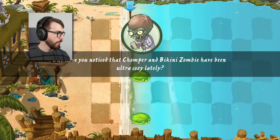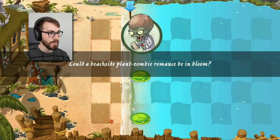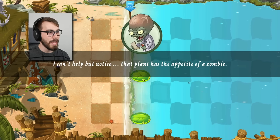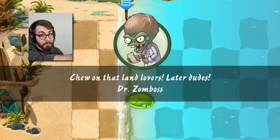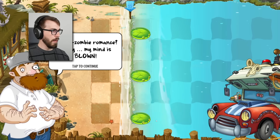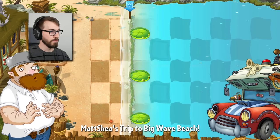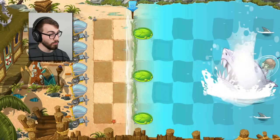Yo beach bums, don't flip your lid! But have you noticed that Chopper and Bikini Zombie have been ultra cozy lately? Could a beachside plant-zombie romance be in bloom? How sure are you of Chopper's loyalties? I can't help but notice that plant has the appetite of a zombie. Chew on that, landlovers! Dr. Zomboss. What do you mean, the appetite of a zombie? It's eating zombies — zombies don't eat zombies, Dr. Zomboss. You need more brain. A plant-zombie romance? Penny, my mind is blown! It's a mechanical shark — oh my god, can't wait to very easily beat him.